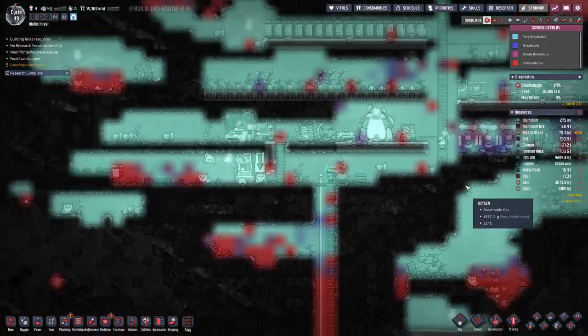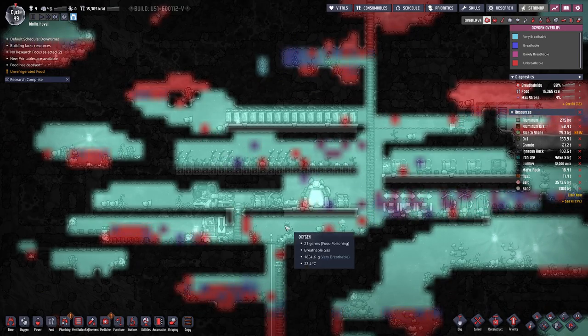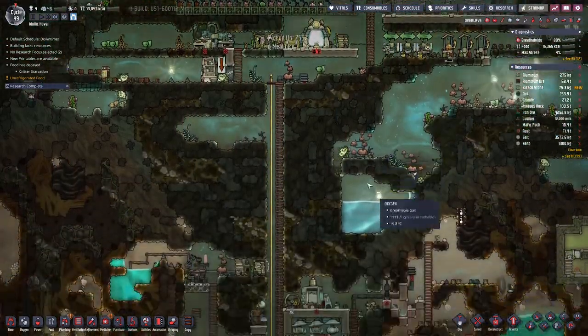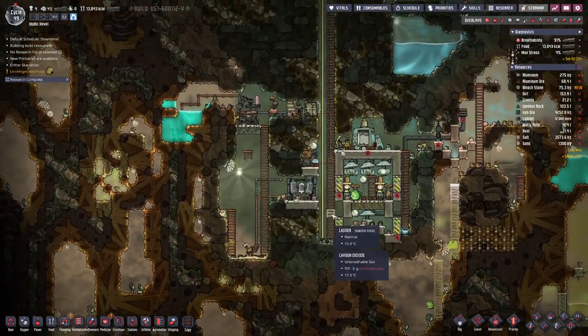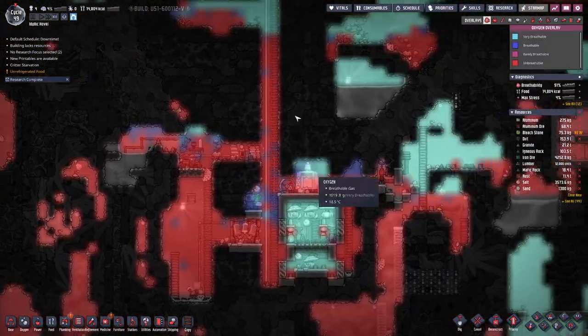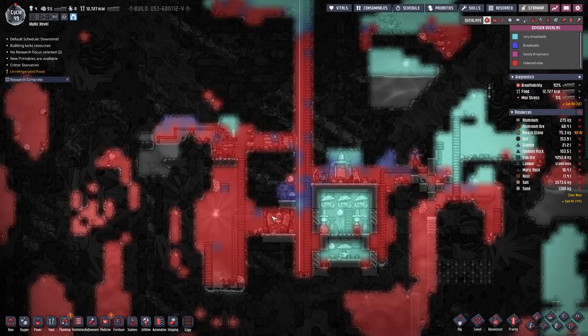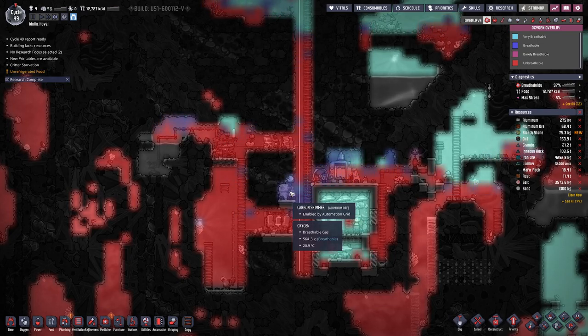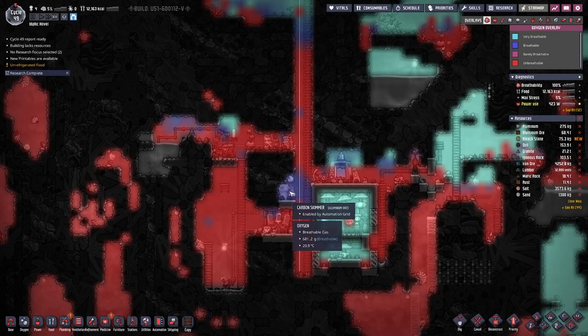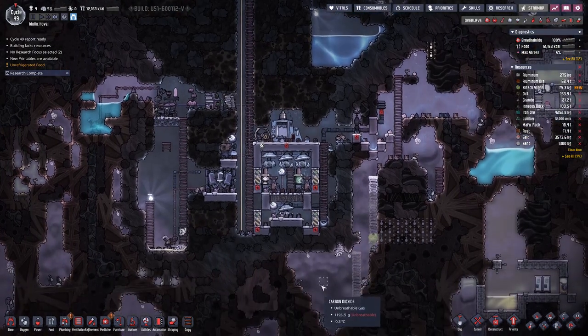How are we looking? Yes, we have much better oxygen distribution in here. We have an oxygen pocket there so that's why the skimmer is not working, but that will sort itself out in due time.